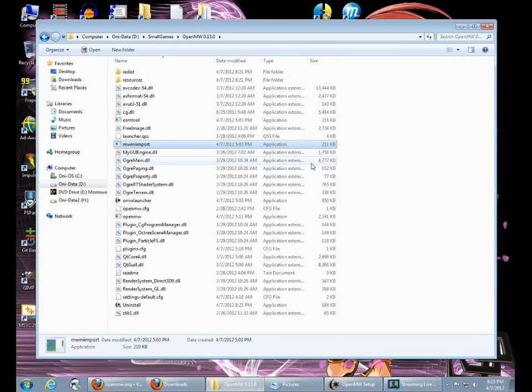We're going to test out OpenMW for the first time in a long time. I had just used the Morrowind INI import. Hopefully that has done something useful. Now we're going to try the launcher.